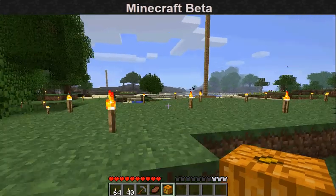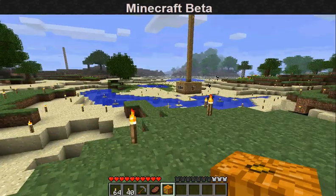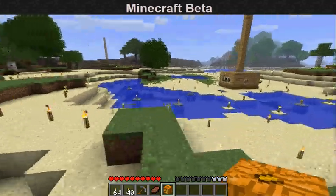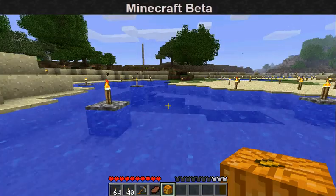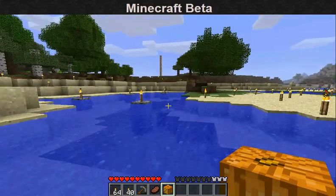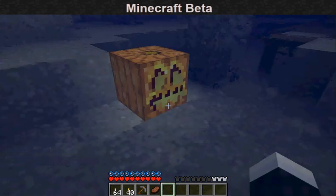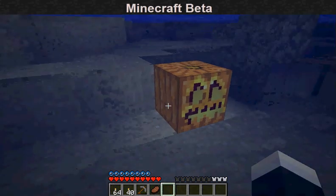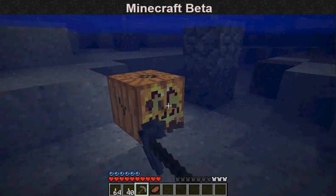It's kind of laggy. But pumpkins are pretty neat too. Some people think they're as rare as diamonds, but I don't agree with that. So that's what they would look like underwater — it's a jack-o-lantern.